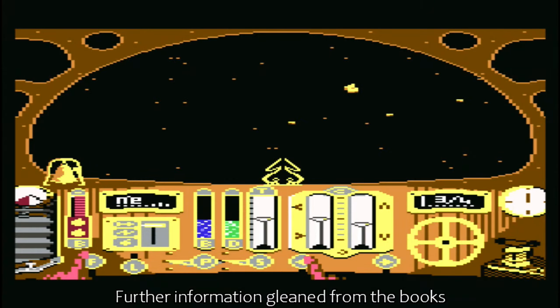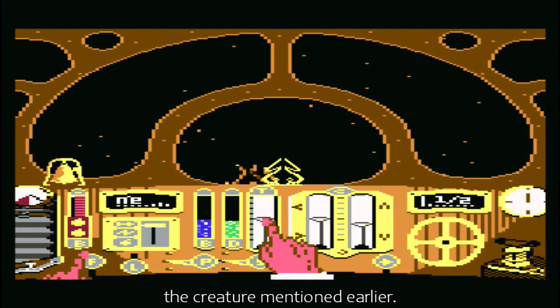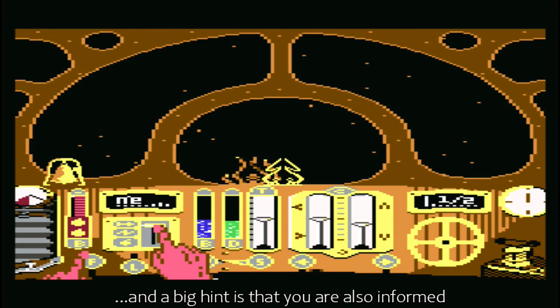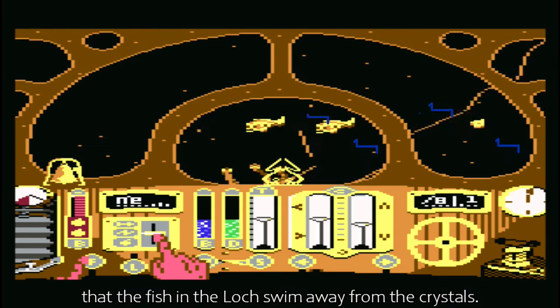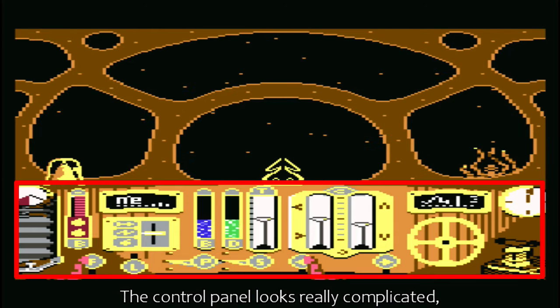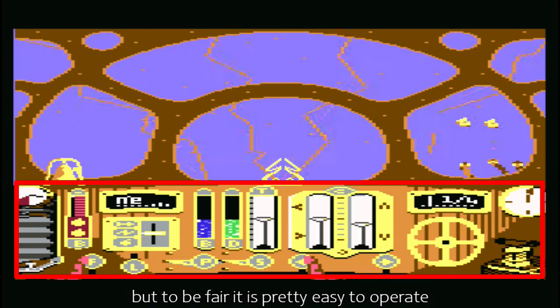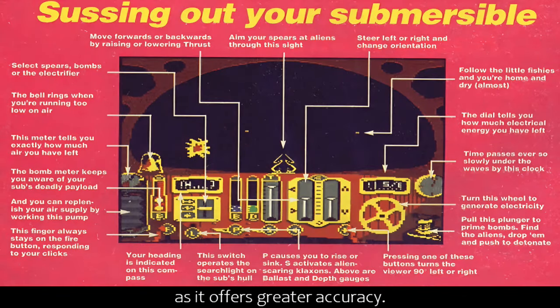Further information gleaned from the books warns you not to harm Nessie, the creature mentioned earlier. A big hint is that you are also informed that the fish in the Loch swim away from the crystals. The control panel looks really complicated, but to be fair it is pretty easy to operate, and keyboard control is probably more preferable as it offers greater accuracy.